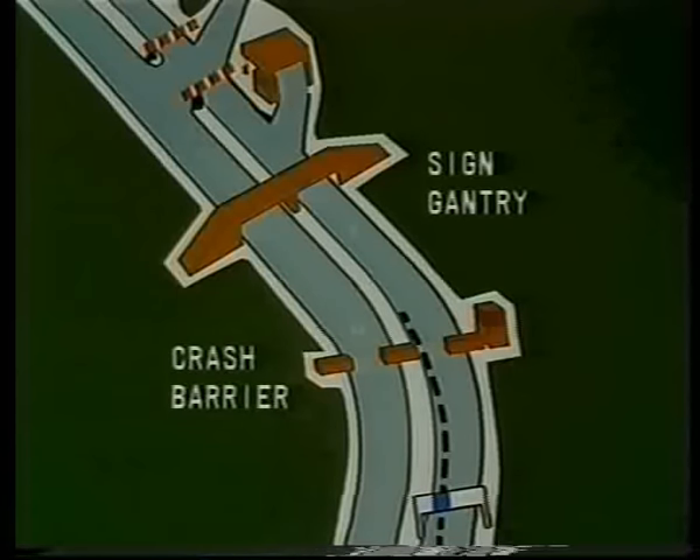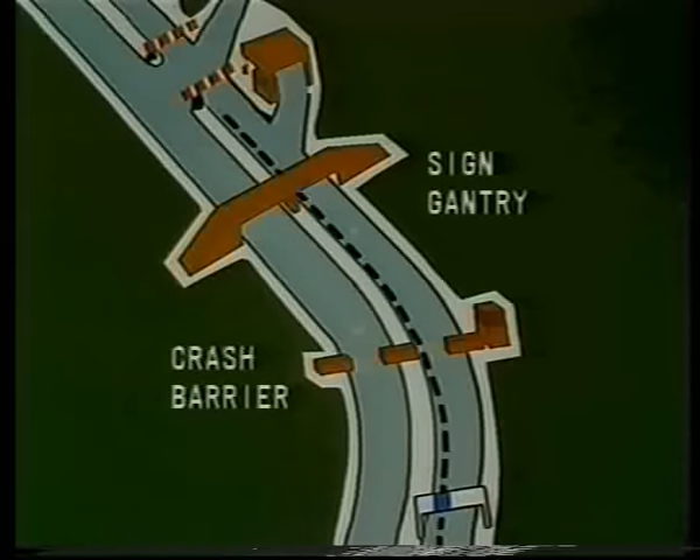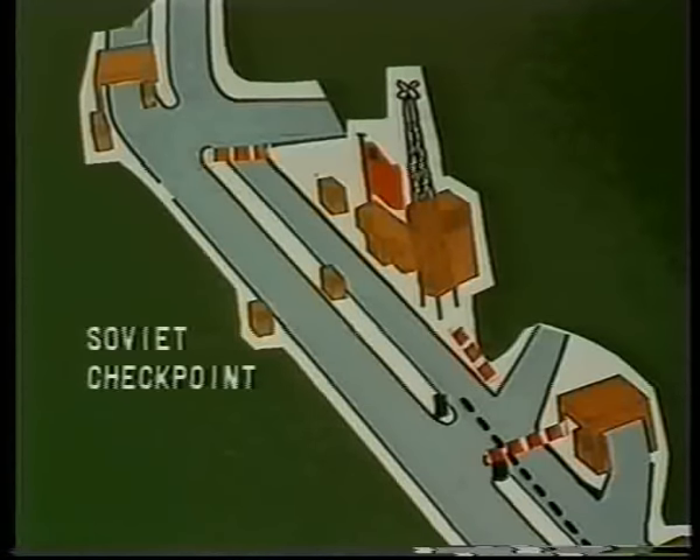Pass the East German crash barrier under a sign-gantry up to an East German barrier. Stop and wait for the barrier to be raised. Once the barrier is raised, move forward crossing the Autobahn that comes from your right. Traffic from your right should give way, but take care as this does not always happen. Pass the first Soviet barrier, move into the right-hand lane, and halt at the stop sign outside the Soviet checkpoint building before the zebra crossing.